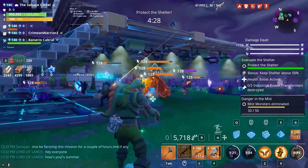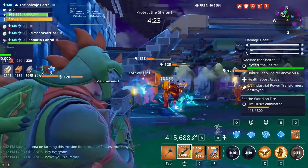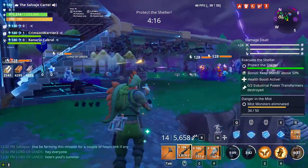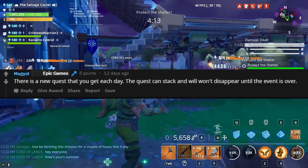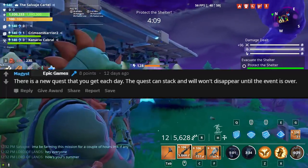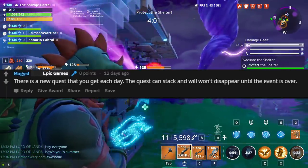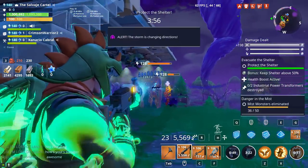What if you don't want to do one quest every single day? What if you just want to wait until day 13, for example, and do quests one through 13 all at once? You are also going to be able to do that, because the quests are going to stack over time. The quest line won't disappear until the 14 Days of Summer is over. That's pretty much how you get the Boom Bow in high detail.